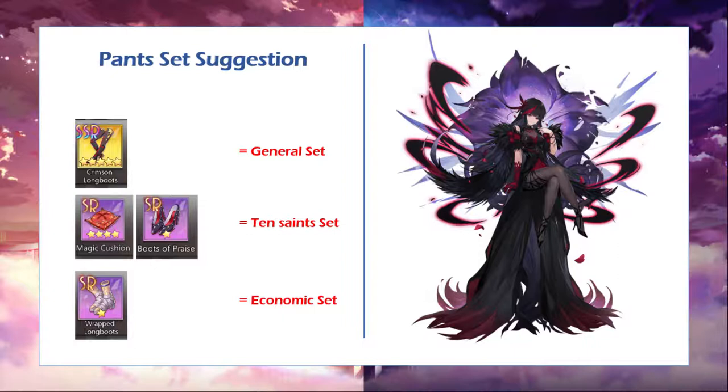The next part would be the pants set suggestion. I've classified it into three parts. If you want to use an all-purpose or general set, the only one I can suggest is Cream Some Long Boots. Cream Some Long Boots will give additional attack reduction and, if I'm not mistaken, also max HP. So of course for a special type, Cream Some Long Boots is kind of a must-have piece of equipment.